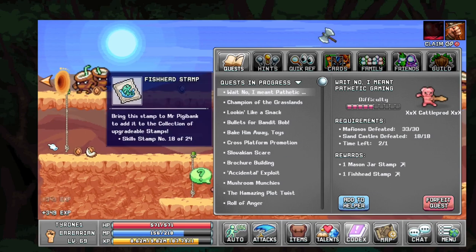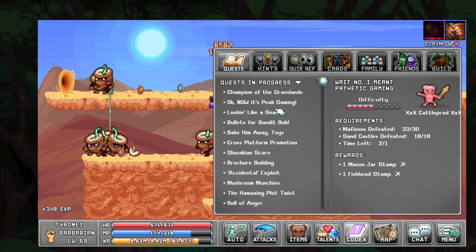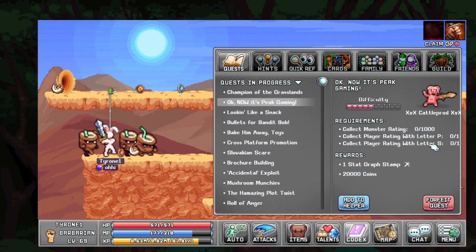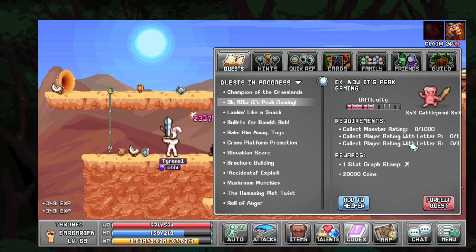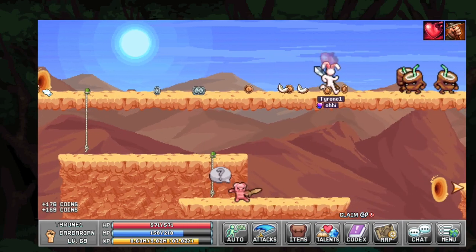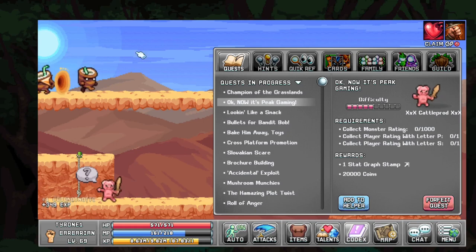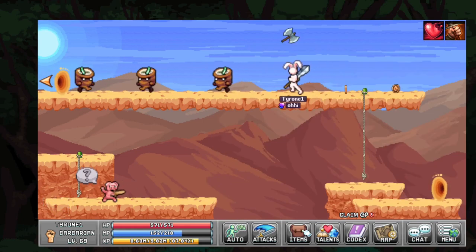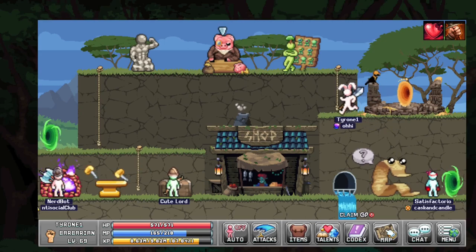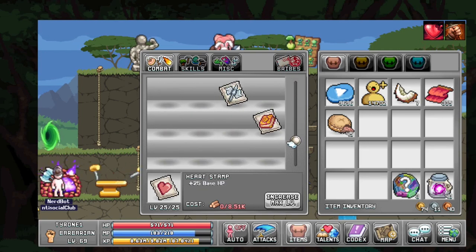Now I get the actual Mason Jar stamp and the Fish Head stamp. And once you get that, he gives you the very last quest, where you've got to collect monster rating of a thousand, collect player rating with letter P, and collect player rating with letter S. That means basically somebody has to have that player rating whose name starts with the letter S, if I recall — if I'm wrong about that, just let me know. That is how you do the Cattle Prod Part 2 quest. I'm going to go back to town to dump these into the stamp collector. We have dumped those into the collector.